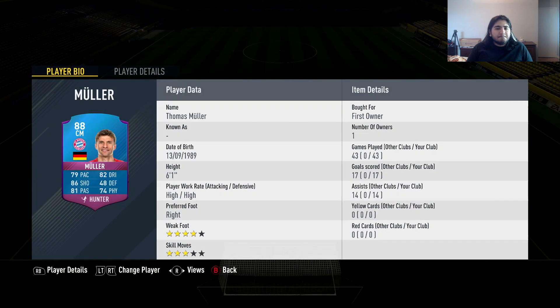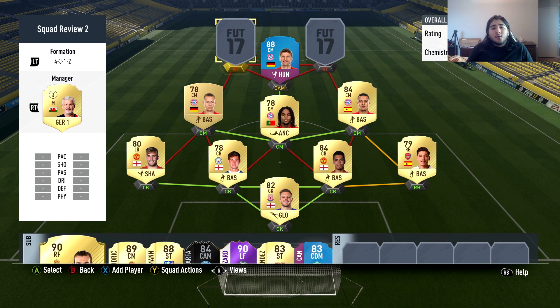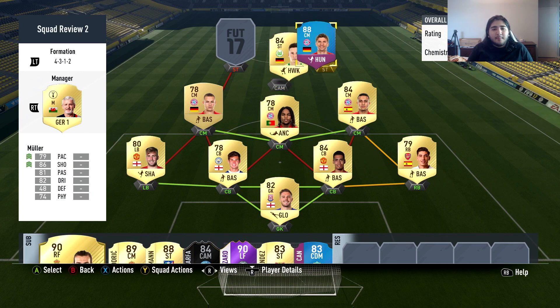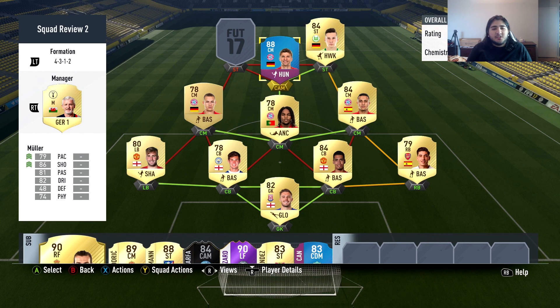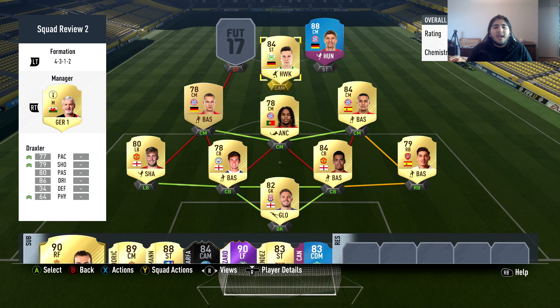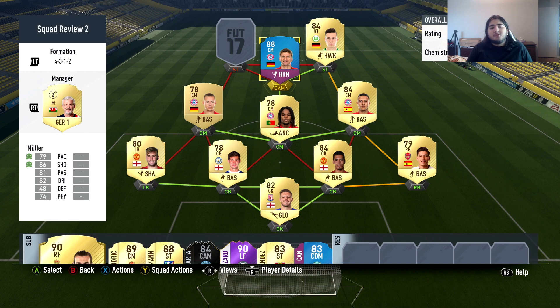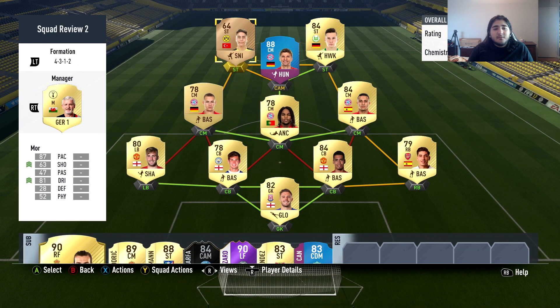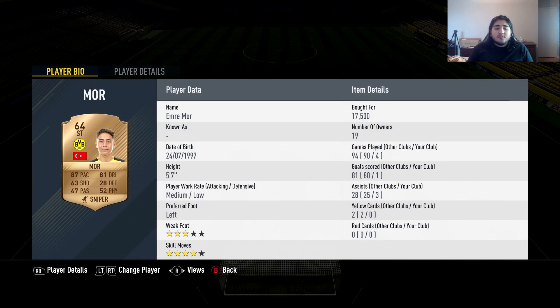If you can't afford Muller's SBC card, you can get the regular card — it works pretty much the same. For the right striker position, we have Julian Draxler. The person who sent the squad put Draxler at CAM and Muller at striker, but because I have Muller in center mid on my weekend league team, I transferred Draxler to CAM for chemistry purposes and switch them in-game in the first minute. The left striker — and the main reason I wanted to try this team — is Emre More, the bronze Turkish player: five foot seven, four-star skills, 87 pace, good dribbling, 62 shooting. He scored one goal and got three assists in four games. The guy I got him from scored 80 goals in 90 games with him.